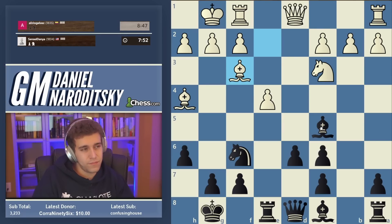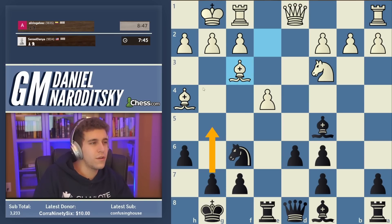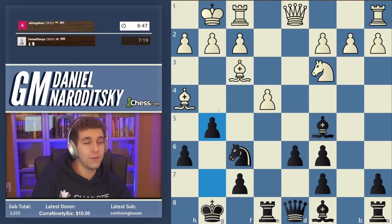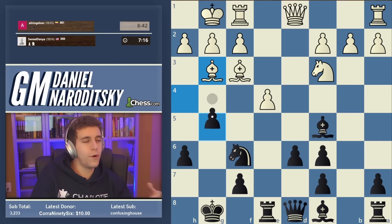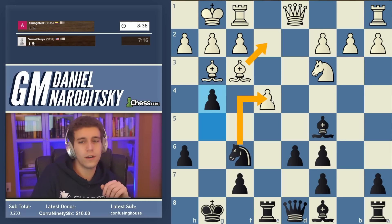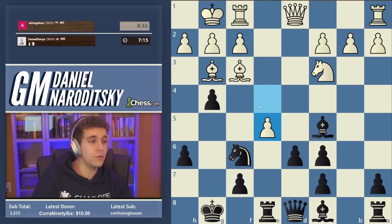Bishop f3 — okay, so at this point we already have a very interesting possibility of going g5, then meeting bishop g3 with g4, and after bishop e2, actually taking that pawn on e4. That's quite risky but very interesting. One thing I want to prove as we hit 1800 is that king safety is the most important factor, but you shouldn't always worry too much about pushing pawns in front of your own king. Just because you've pushed pawns in front of your king doesn't mean your opponent is automatically going to checkmate you. Let's go g4, bishop e2, and snag the pawn on e4.